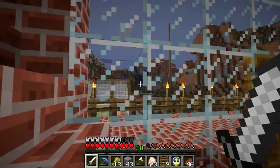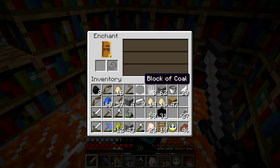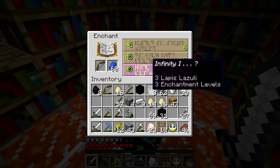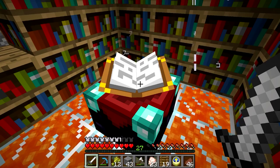Finally, I got the enchantment I wanted. Had to use four books, level one, to get this thing to pop up. No more worrying about arrows. I can go down to the nether, stay as long as I want — flame power and infinity. That's beautiful.